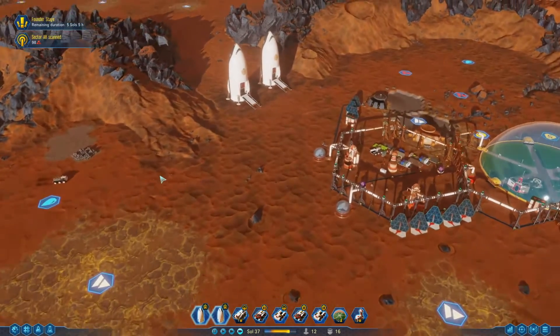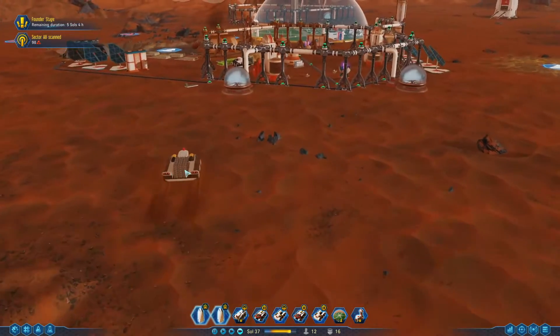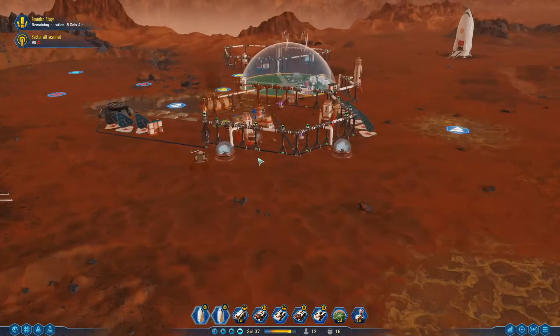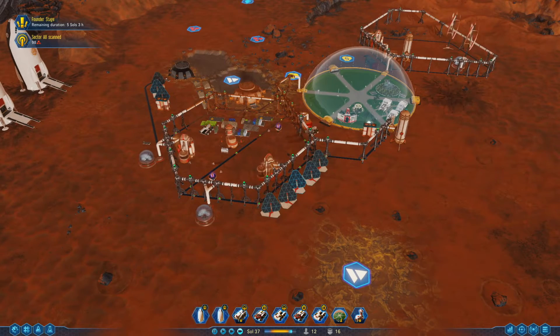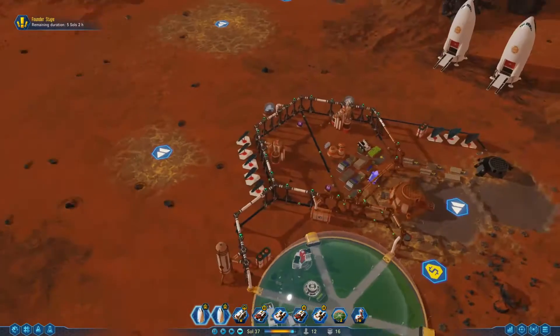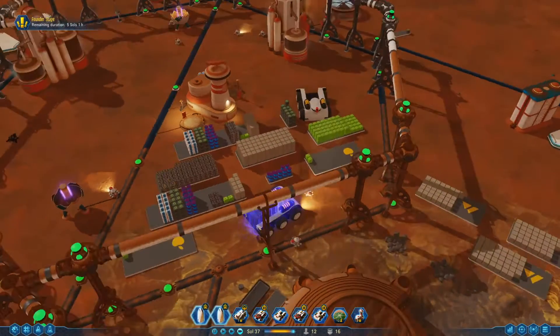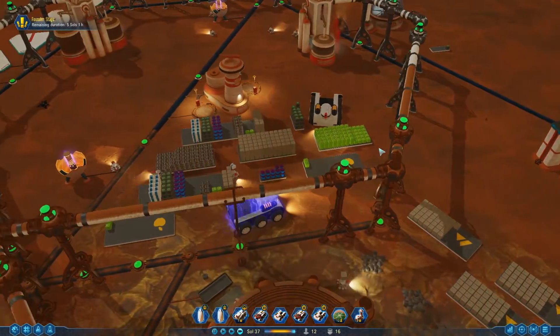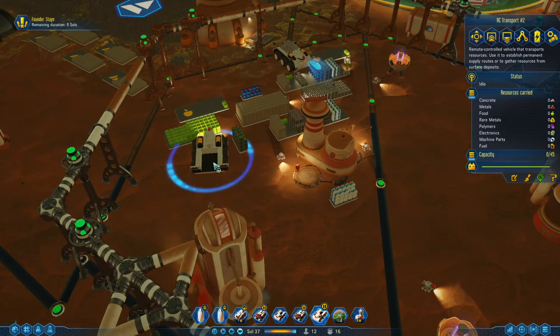Here comes our delivery — it scooped up all that stuff and now it's gonna make a delivery. It's charging off the grid, which is perfect, and then it's gonna dump. But do we have enough room for metal? We might not have enough room for the metal, so let's fix this.